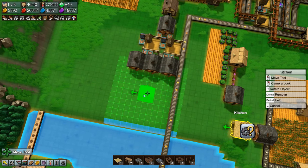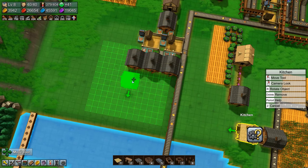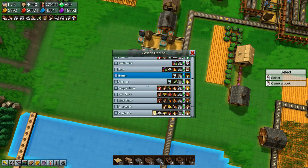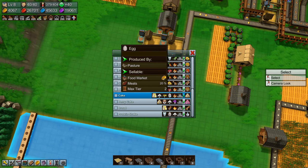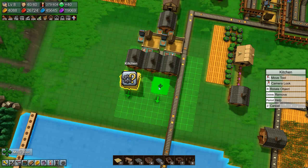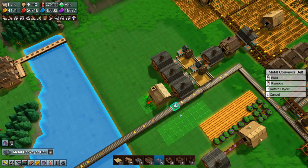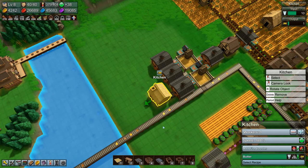I think I'll move this kitchen over here, and this kitchen needs to make butter. Move it over here — this kitchen needs to make butter. We'll grab it and put it there. So butter is being made.